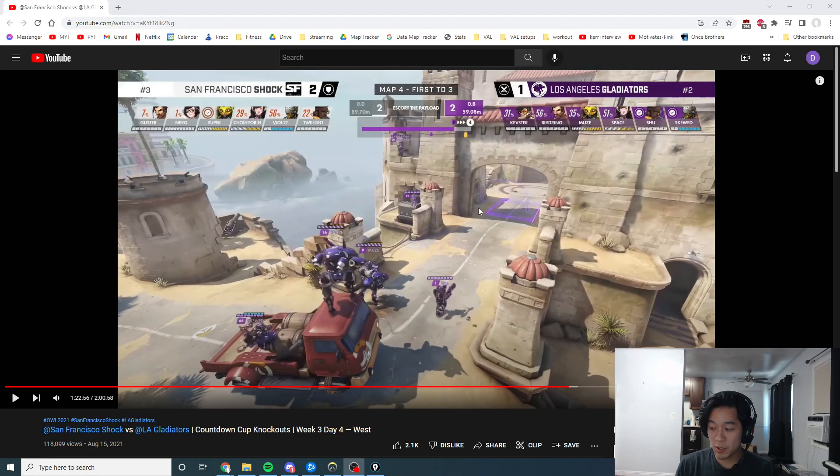Hey guys, Deepay here, and I actually want to go over a play that the Gladiators did — it's Shu's Window Havana play. He has many fantastic windows on Havana, but this one is for Shock to get us into Countdown Cup, which we eventually win. We're the best team in this meta in the entire world, and we did a really, really good job as a team understanding what we needed to do here.